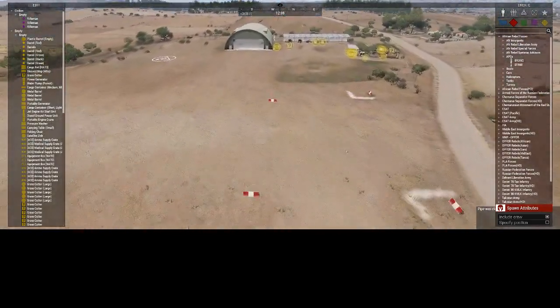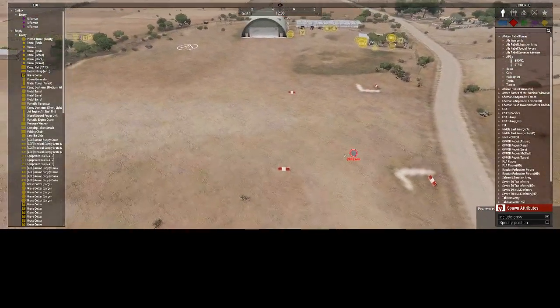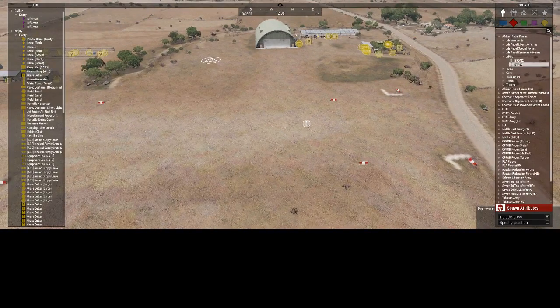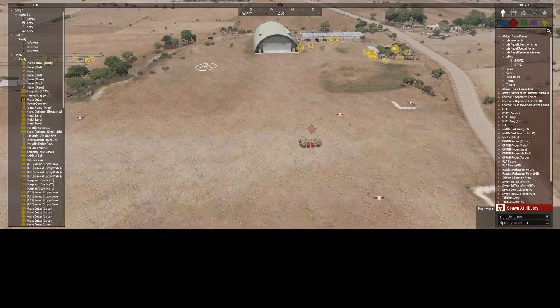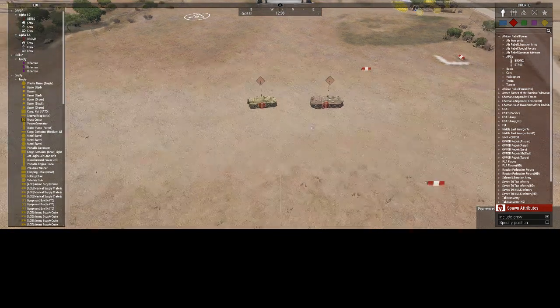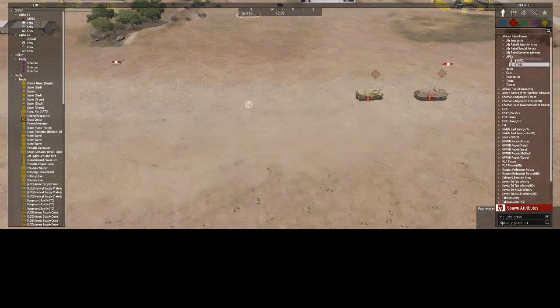The first thing you want to do is grab the vehicles that you want to use. So let's say I want to throw down a BTR, a BRDM2, and another BTR.